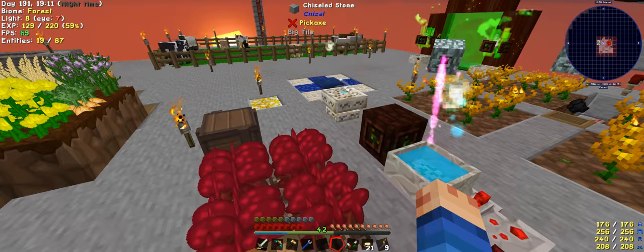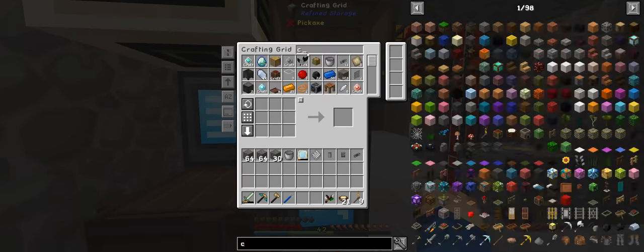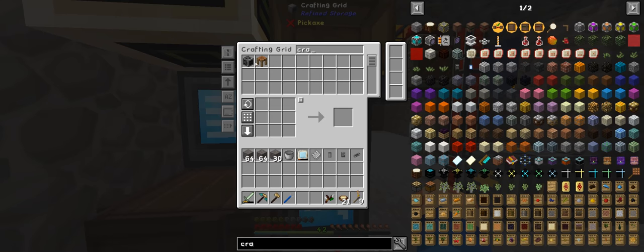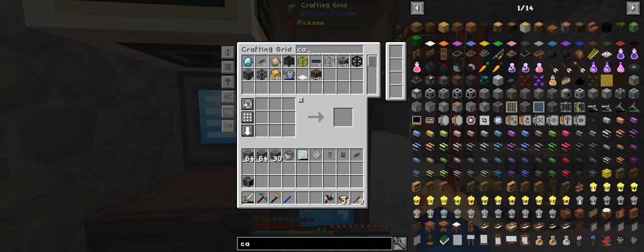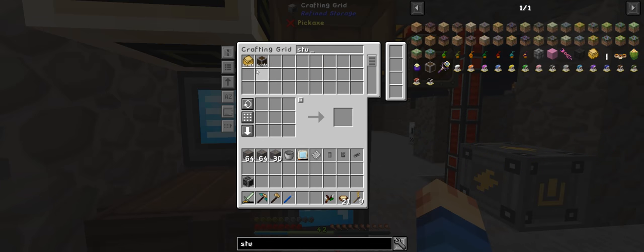What we need to do is make a crafter — oh, I have one, I'm ahead of myself. And I need a carpenter, so this requires a sturdy casing. And there we go, we can make a sturdy casing.